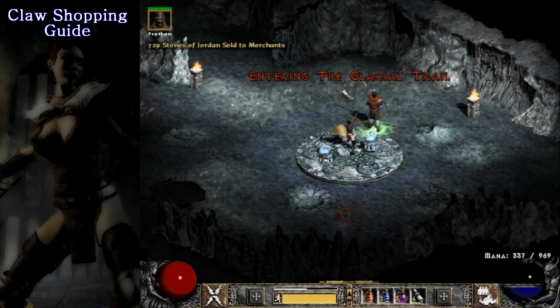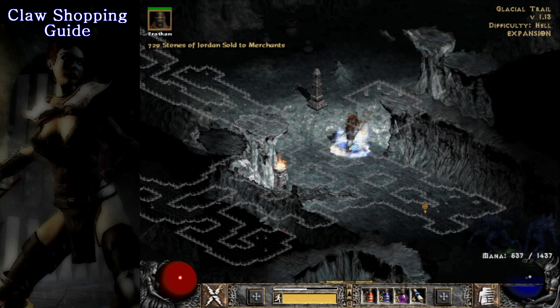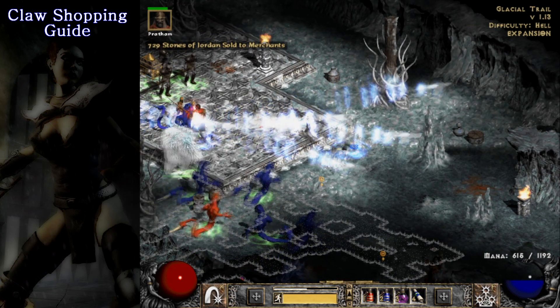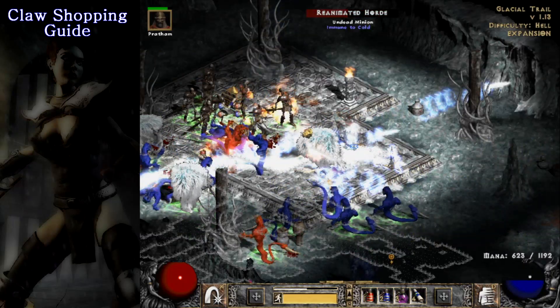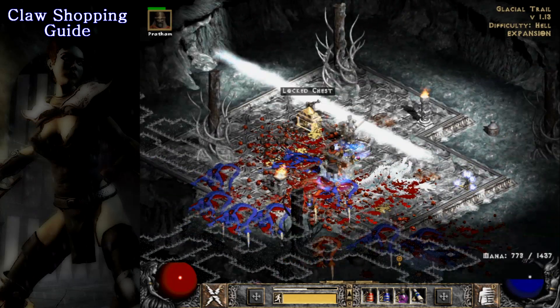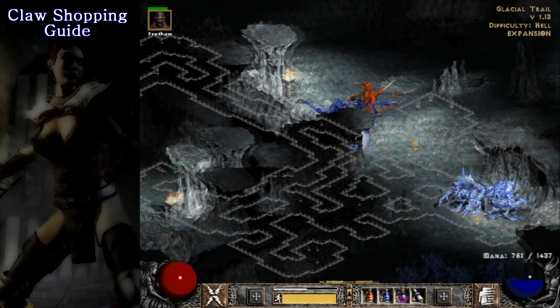Hello! Here's a really quick shopping tutorial for those of you aiming to get their hands on those really GG assassin claws. What you need to keep in mind is that the bonuses to individual assassin skills can't spawn on all of the claw types. So if you are looking for claws with plus 3 bonus to lightning sentry or death sentry or whatever, the low level claws can't get that.